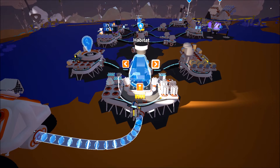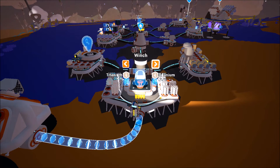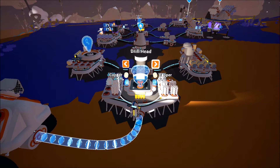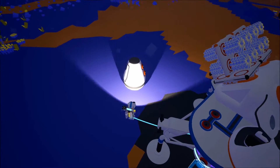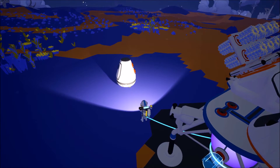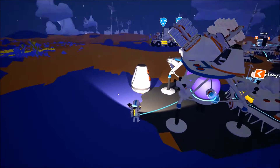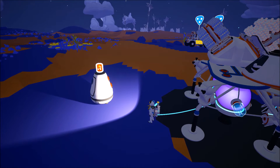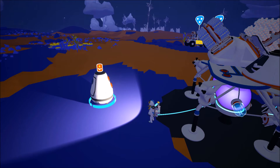The next set of technology that you can unlock can be built at the printer. The first one is the Habitat, the next one is the Winch, and the last one is called the Drill Head. The Habitat acts as a central node for a new base, allowing you to build a new base on either the same planet or another planet. I tend to take one with me on my spaceship so I can make a new base really quickly. All you have to do is place it on the ground, hit this button, and it will start a new central node for you to build a base. Very useful.